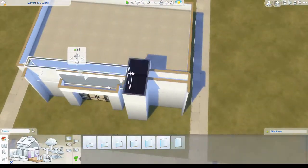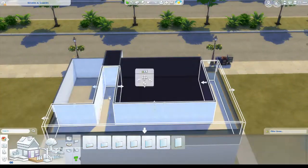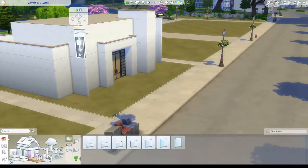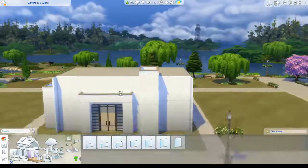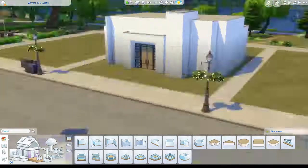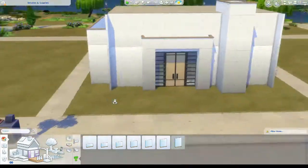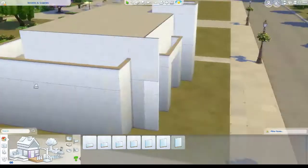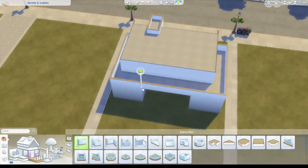Build your gym on a 30 by 20 or a 40 by 30 lot. You have an unlimited budget. You can use any packs but no custom content. Upload to the gallery and do a speed build on YouTube, or very detailed screenshots on Imgur if you're on console - so there's a console option too, which is fantastic. Make sure you tag the build with the hashtag Get Fit with a ph.